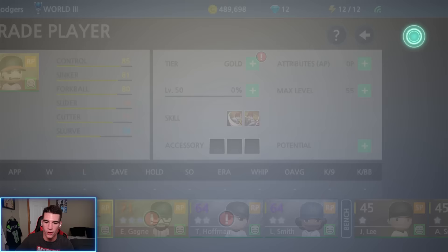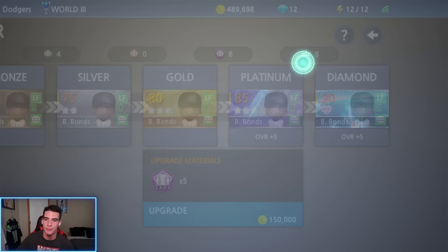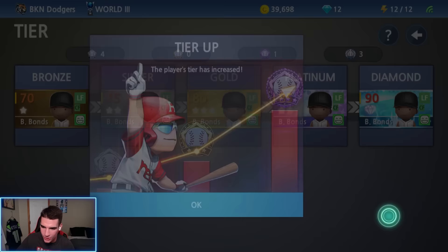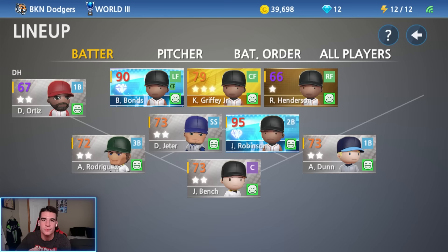Bullpen starting to get some more depth now. For the last upgrade, we're going to be making Barry Bonds a diamond. In the last video I asked which player should we make a diamond next — Bonds, Koufax, or Rivera — and you guys overwhelmingly chose Bonds. So we're making him a platinum and then a gold. 150,000 coins — he is now a platinum. 300,000 coins — there is our third diamond on the team. Ready to debut him today and we're ready to get this thing started.